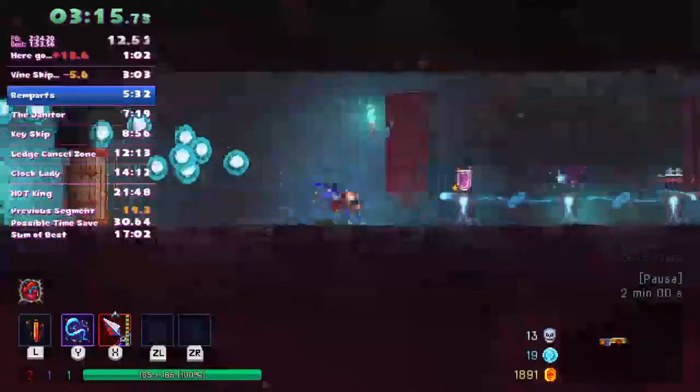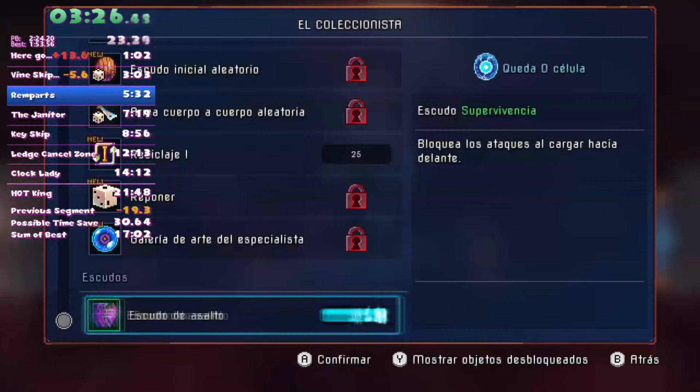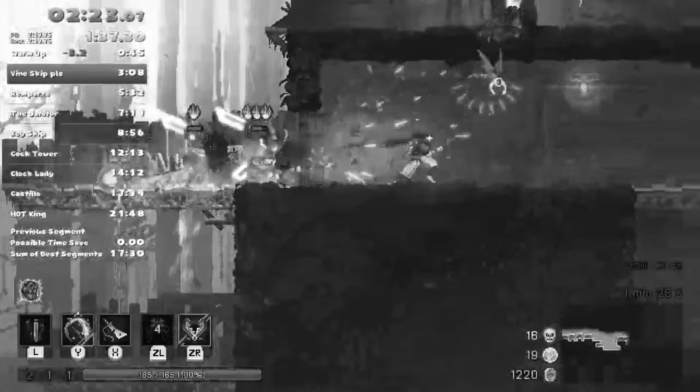An extra tip: keep track of your cell count. If you don't have 20 cells by the end of Promenade, you are going to end up with less than 40 cells — which means you won't be able to afford the Assault Shield, the run will be dead, and you're really gonna hate yourself for missing that. I'm telling you from experience.